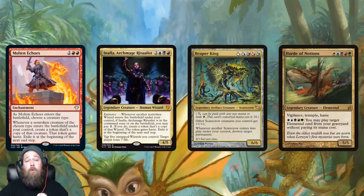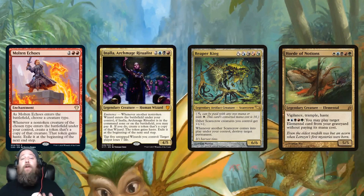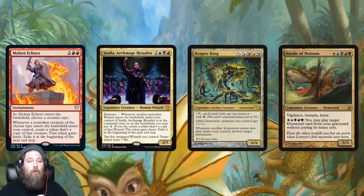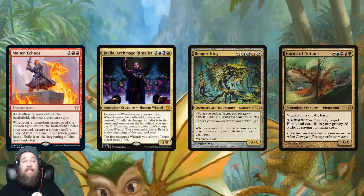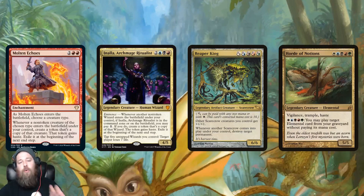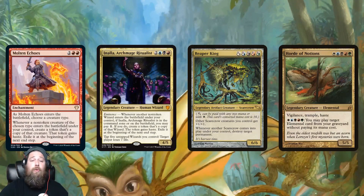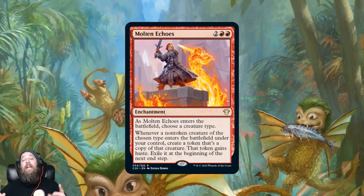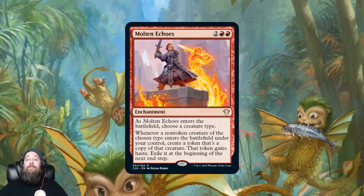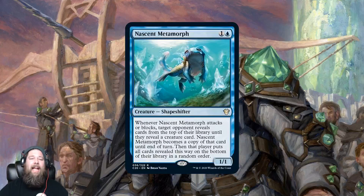The other way to take advantage of Molten Echoes is in a tribal deck with good ETB abilities. Maybe you're playing Animar — wizards have tons of awesome enter-the-battlefield abilities. Maybe you're playing Reaper King with scarecrows and want to double your destructive effects. Maybe you're playing elementals with Risen Reef. If you're playing a tribe with lots of ETB triggers and you're in red, Molten Echoes is pretty close to an auto-include. In those decks it provides a ton of free value — like a Mirror March except you don't have to worry about coin flips.